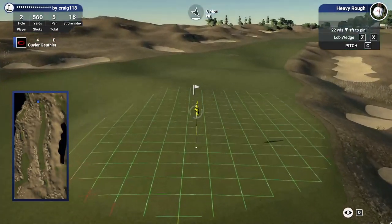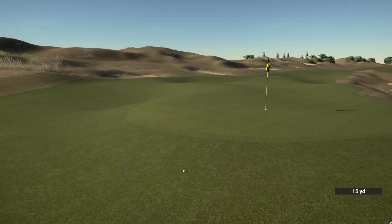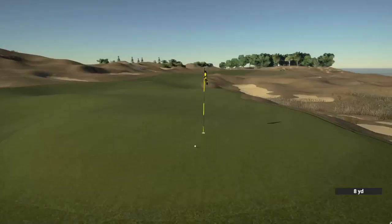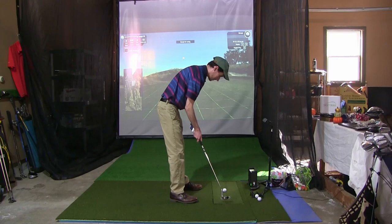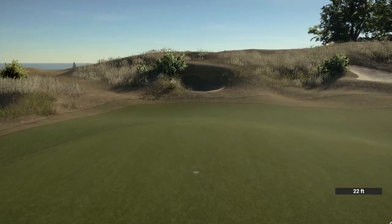Need a little up and down now to escape here with a par. Get up. Oh man, what a stinker. Let's recover and get this one close. Turn. That's going to be a long putt for bogey. We need to drop this but the putt looks tough. Come on, baby, hit the cup. Oh, what a bogey save! We are still in this.